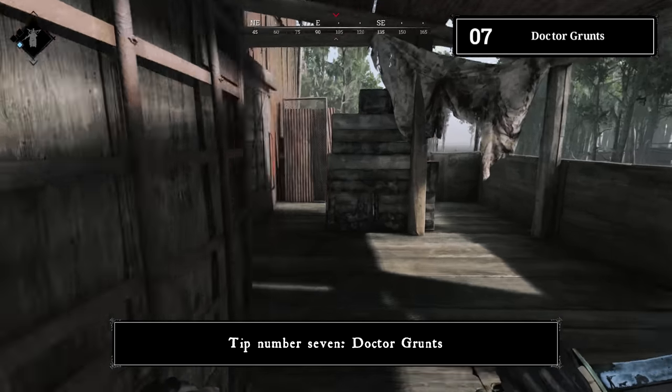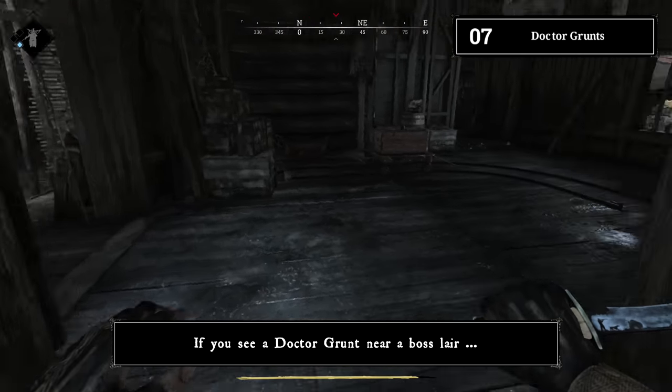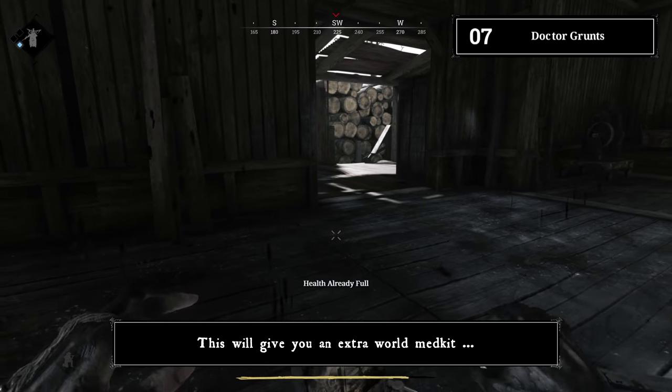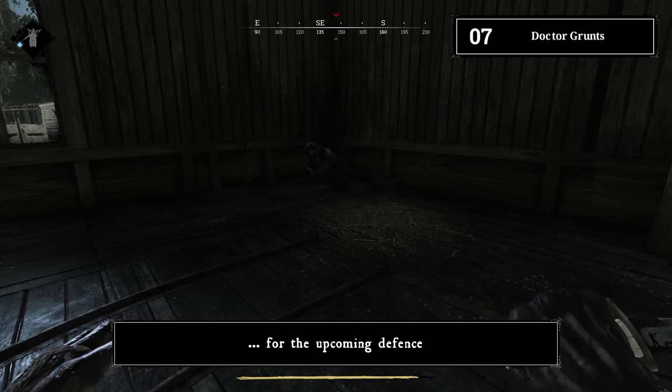Tip number seven: doctor grunts. If you see a doctor grunt near the boss lair, damage the grunt and kite him into the boss lair. This will give you an extra world med kit for the upcoming defense.